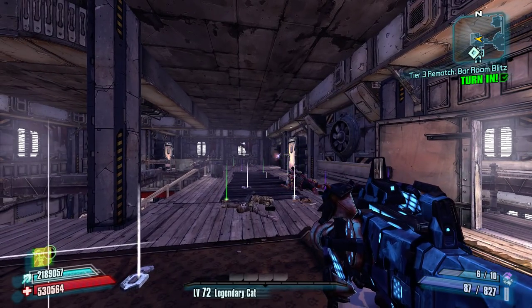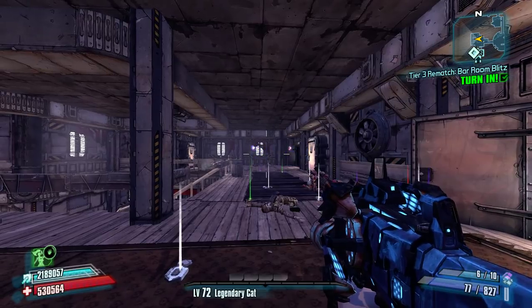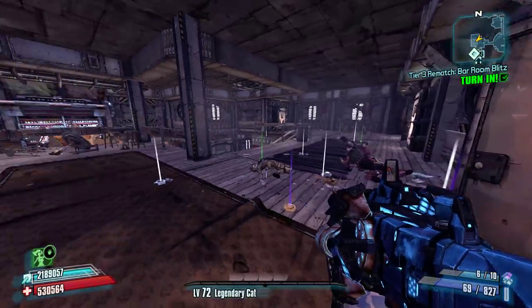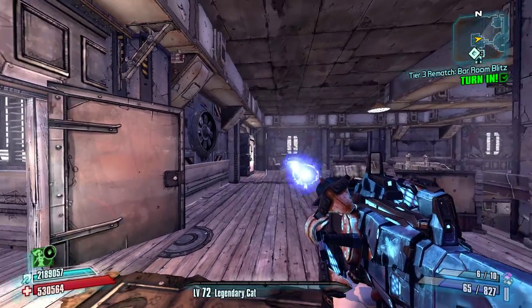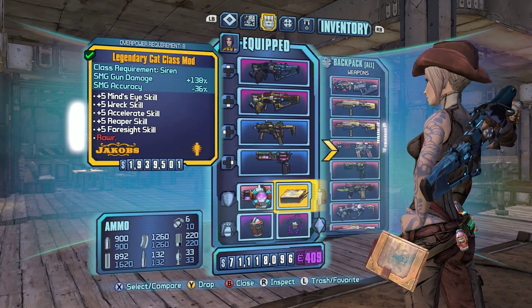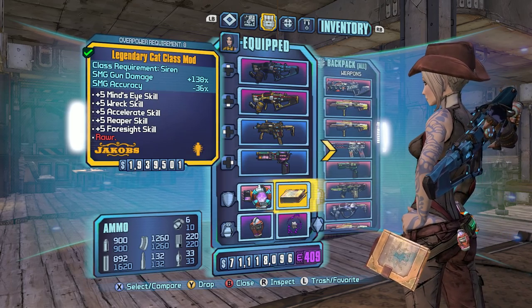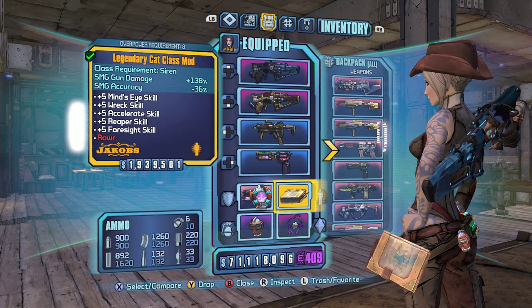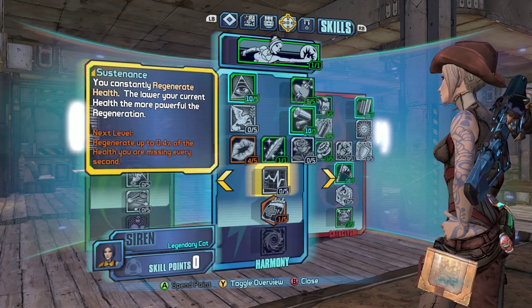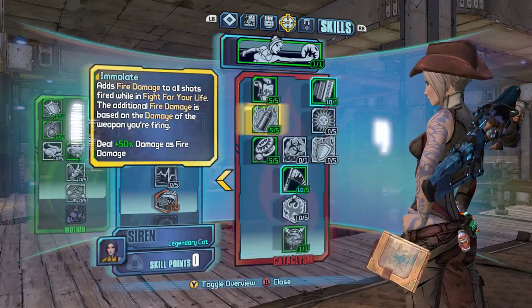You definitely have to get it with the right parts, and you'll probably have to use a Legendary Cat Class mod — which you'd probably want to use anyway because of the boost to damage and all of those other skills that help it out, especially Accelerate. Also Wreck, because you get that extra fire rate and damage, and Reaper as well. Basically the Legendary Cat Class mod boosts five solid skills that will help you out.